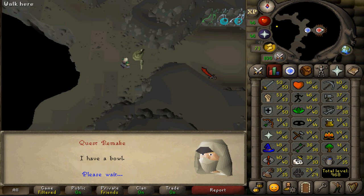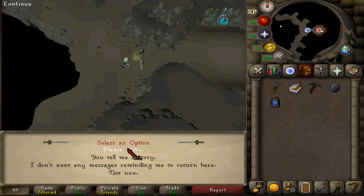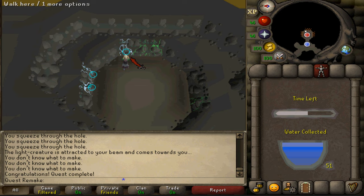You are awarded with 1 quest point, 1000 crafting experience, the ability to use the game necklace teleport to Tears of Guthix, as well as access to the Tears of Guthix minigame. You can play this minigame once every week. Simply collect tears from the blue streams until the timer runs out, and each collected tear will grant you 60 XP in the skill you currently have the lowest amount of XP in.